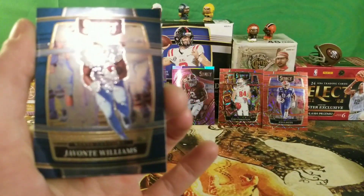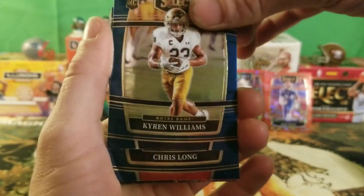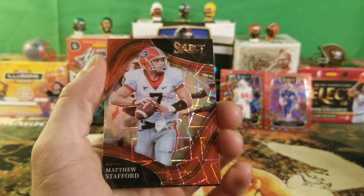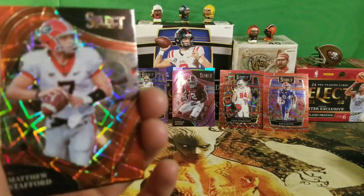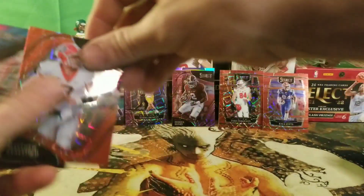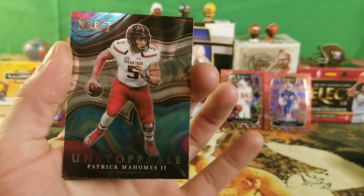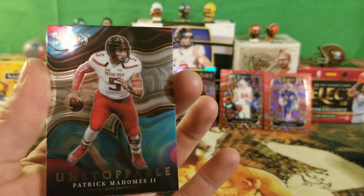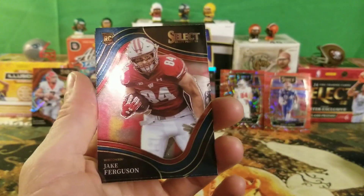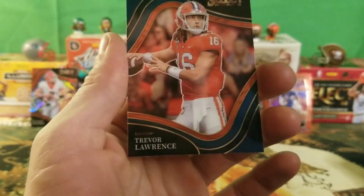We got a Javante Williams, a Kareem Williams — Williams everywhere — and a Chris Long. We got a Matthew Stafford red field level — that's a pretty good hit, there's your Georgia boy! It's one of those square prisms. We got an Unstoppable Patrick Mahomes — definitely a PC card. We also got a Jake Ferguson field level, a Josh Jacobs, and a Trevor Lawrence.